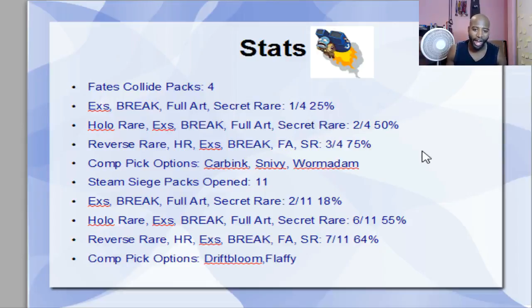Steam Siege, 11 packs open. EXs are higher — 18% was an EX and a Break that was pulled. If you add the holo rares into the mix, that's 6 out of 11, 55%. And if you add those reverse rares, that turns to 7 out of 11, 64%. And like I said, anything 50% or higher when you got a rare reverse or higher in Steam Siege is pretty dang amazing with how bad it's pulled. For competitive picks for Castle Nerd, Drifblim and Flaaffy should be highly considered — I think I've seen 5 out of the 11 on each of them. 5 Drifblims, 5 Flaaffys have shown up out of these 11 packs. So keep that in mind, Castle Nerd, when you're on Week 2 and you got to do Steam Siege for your competitive picks.